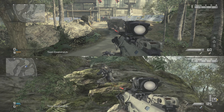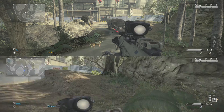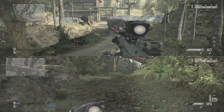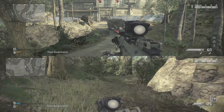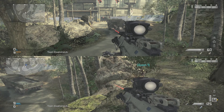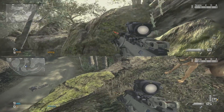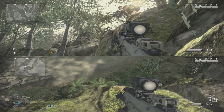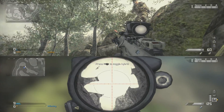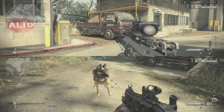Even if they go up top, they still cannot get you with a dog. It's also hard for them to drop down with a knife since this is an area that is hard to reach. So while they're trying to get to you, you can either make a break for it, shoot the dog, or shoot them.